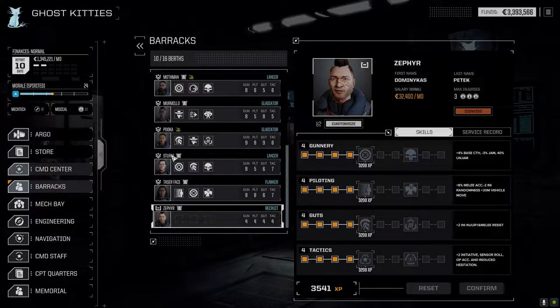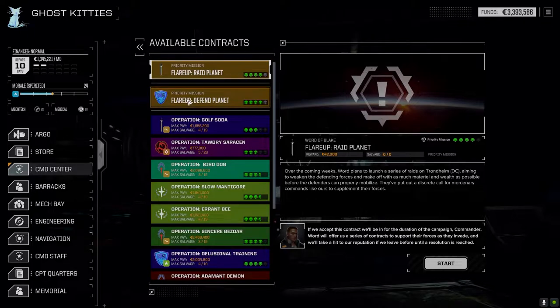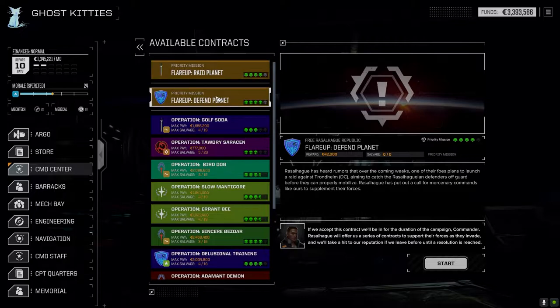I was just going to take some missions at four and a half skulls, but when I got here there's a flare-up — Word of Blake has 21 offensive points and Rasalhague has 15 in defense. I think I'm going to take the Defend Planet mission because it's four skulls and should give us the opportunity to try out some of our new mechs. We were making a crapton of C-Bills, but once I outfit the Orion all our money's gone.